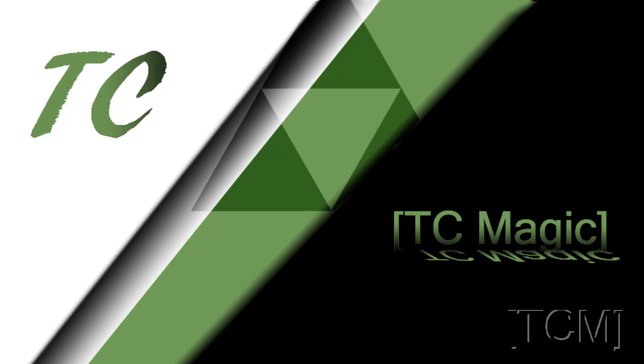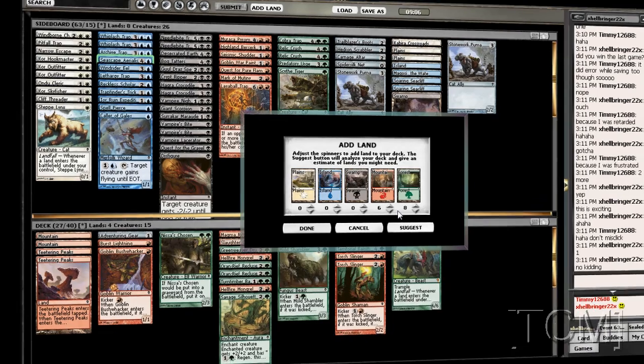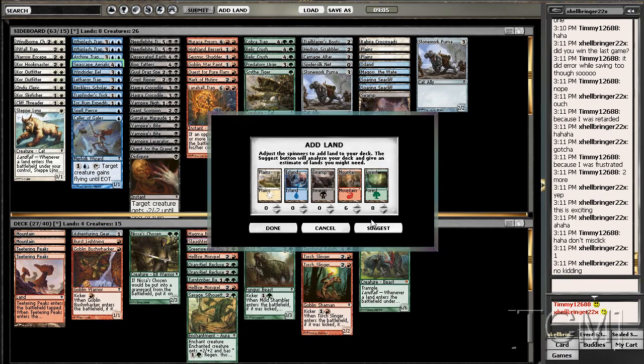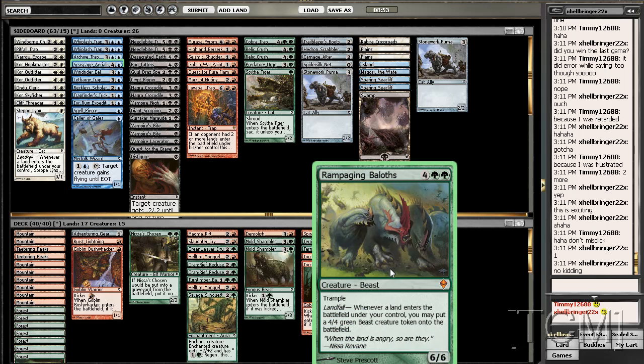What does it suggest? 8 and 5. I think we can do 6. It suggested 5 and 9, but I think we can do 6 and 8.